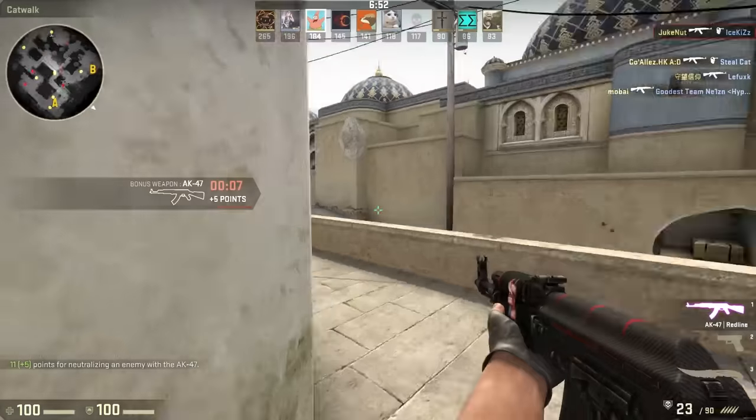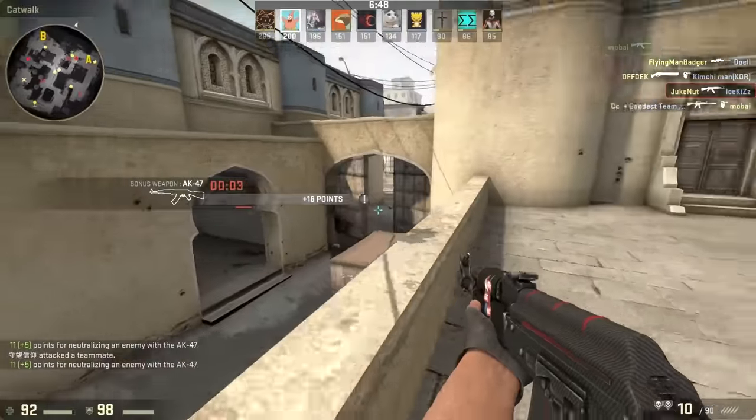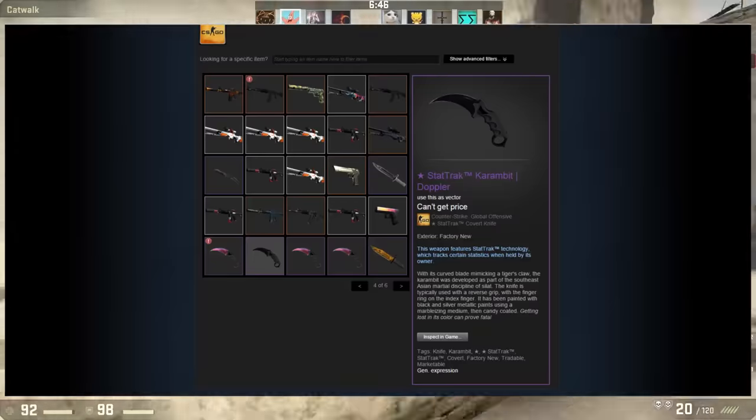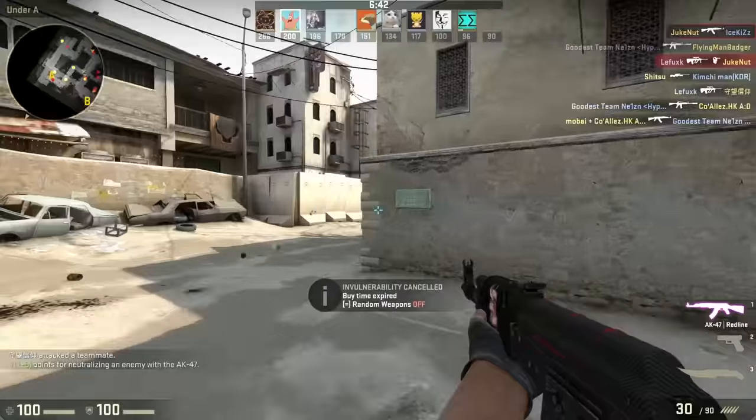There has been a popular question ever since CS:GO introduced skins: does a skin affect your skill? This is because a lot of silvers have expensive inventories, while global elites like me have cheap inventories. But is this true?